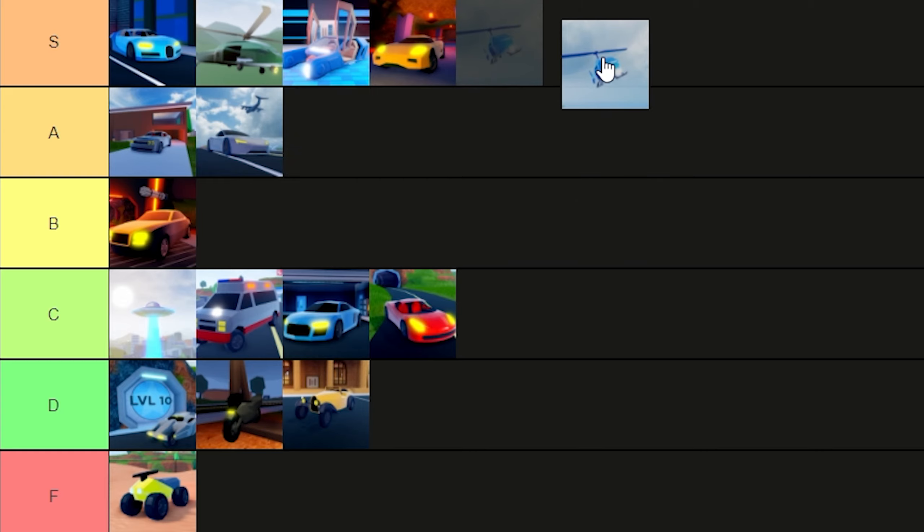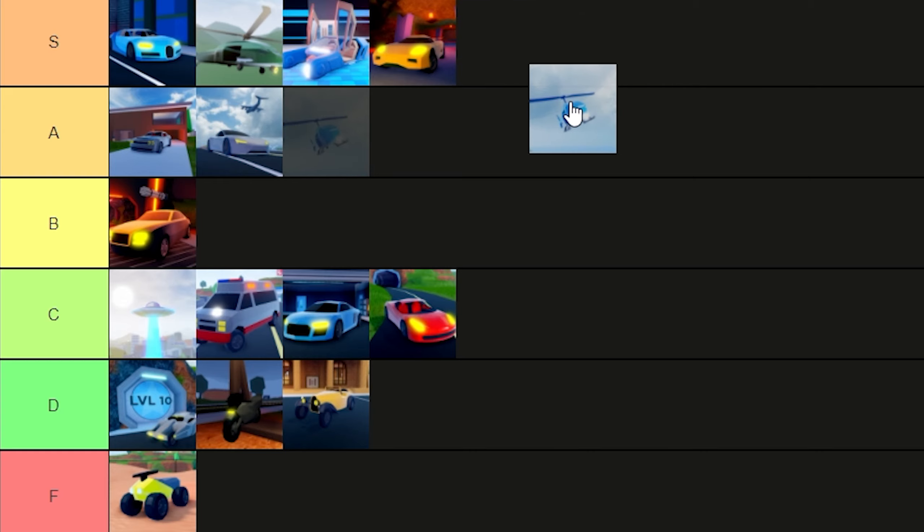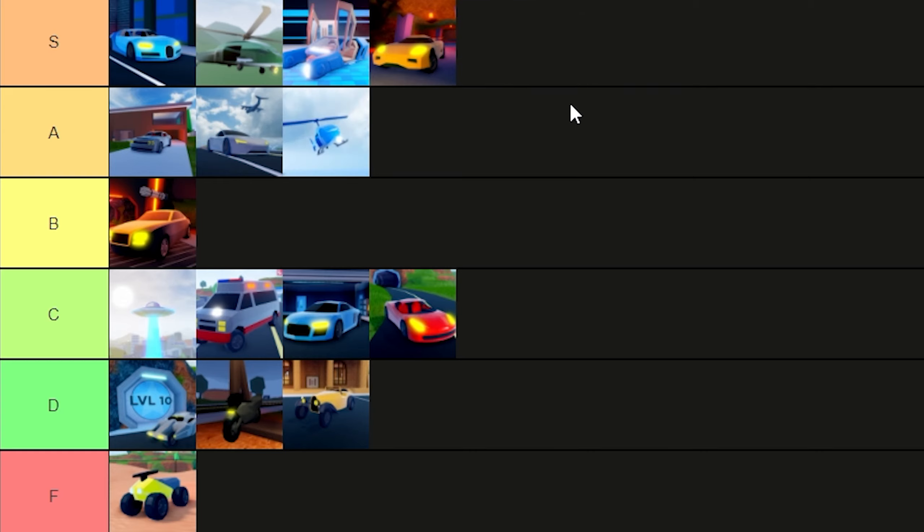The default helicopter — this is a tough one because it's free. I want to give it S tier because it's a pretty fast vehicle for the money, but I think I gotta give it an A simply because S tier is reserved for really extraordinary vehicles. The helicopter isn't very extraordinary but it's really good and still pretty useful especially when you're starting off in Jailbreak.